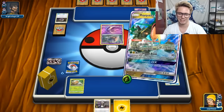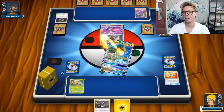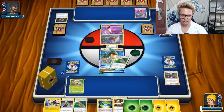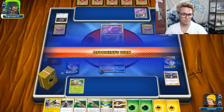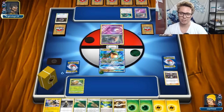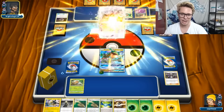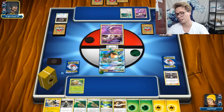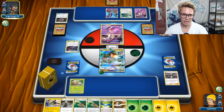I could have Guzma'd before I did that since I didn't actually play a supporter, but there's no real reason to. As you can see, we've got a turn two Vikavolt - that's pretty good. If my opponent doesn't Judge me here, then we are going to have a turn two Dragon Break as well, which is pretty good considering that Max Elixir is not in format.